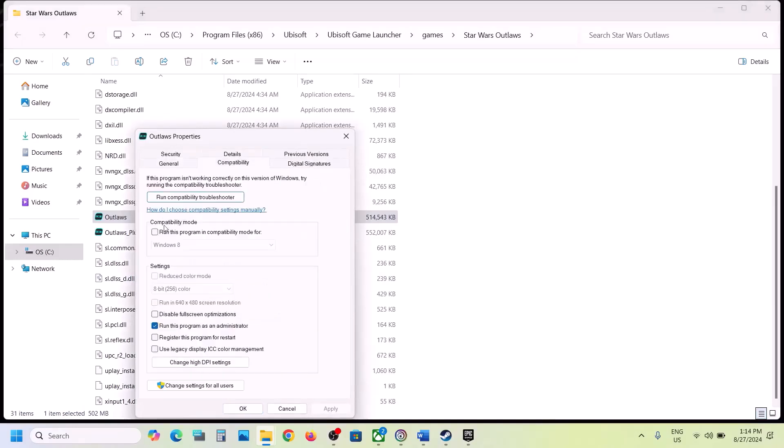If still not working, go to Properties again and this time select Windows 8 compatibility mode. Hit Apply, click OK, then launch the game. If still not working, select Windows 7 this time, hit Apply, click OK, then launch the game. If still not working, put a check on 'Disable full screen optimization,' hit Apply, click OK, then double-click to launch the game.